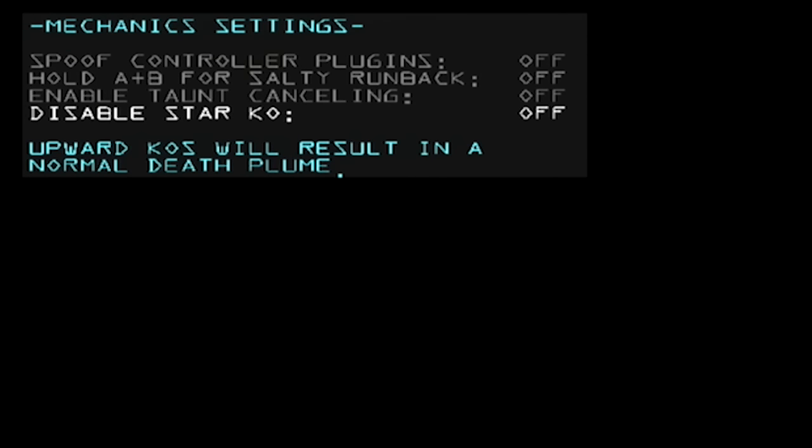And finally, disable star KO will basically just cut down the time that you're dying off the top. It's not recommended during a tournament, because it can ruin some timing — such as Jigglypuff's rest. Sometimes Jigglypuff players basically rely on having that star KO time to recover from a rest. So if you have less time to die, that Jigglypuff player has less time to wake up from the rest.